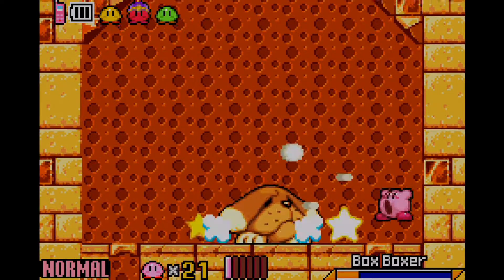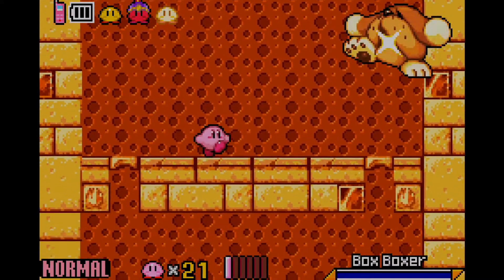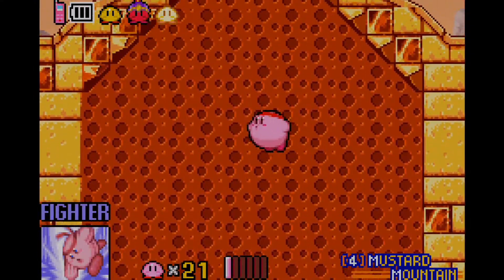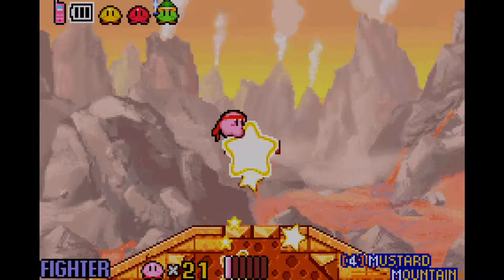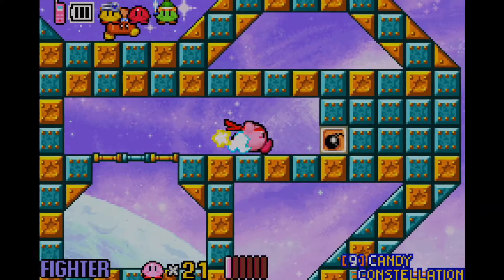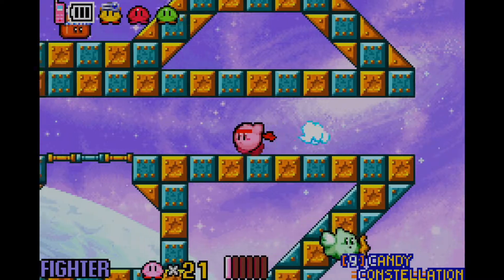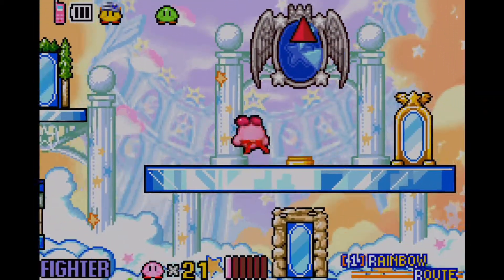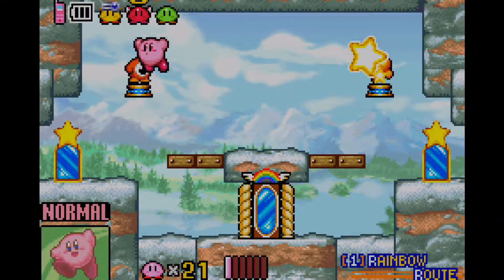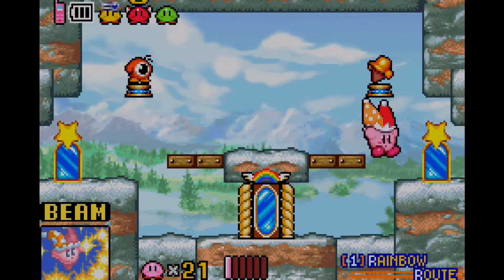Once again, we have to deal with Box Boxer again, and I'll have to do this with one unit of health. But if you manage to beat him, then if you go all the way up, there's actually a warp star over there which leads to Area 9 — Candy Constellation — but I'm probably not going to do that, because I'm doing world by world in numerical order, except Area 2 before Area 1.